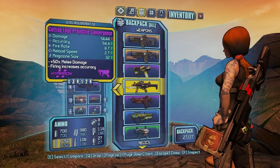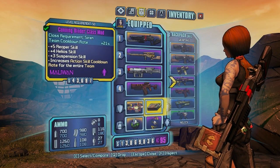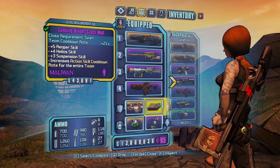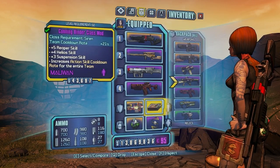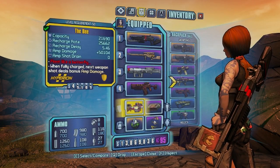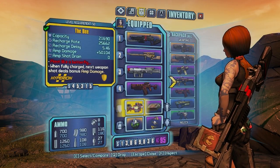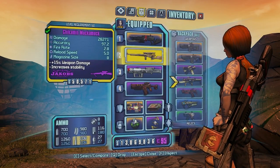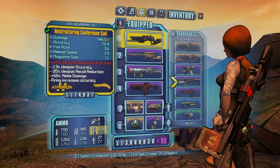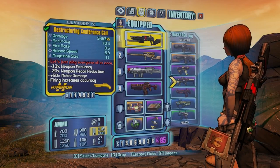What I was going to say is: the cool thing about the Bee is that when you shoot, you don't have that amp drain. With normal amp shields, the original shot uses your full shield charge to amp the next shot, and when your shield isn't full you don't get amp damage. But with the Bee, you get an infinite number of amp damage shots until you actually take damage, because the shield itself doesn't drain on firing. When you couple that with a high-damage sniper or a shotgun — like the Conference Call — the amp damage is added to every pellet, which is just ridiculous.